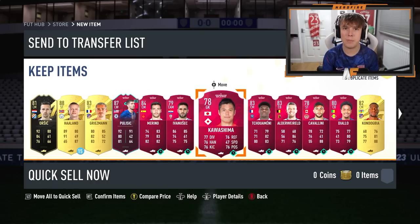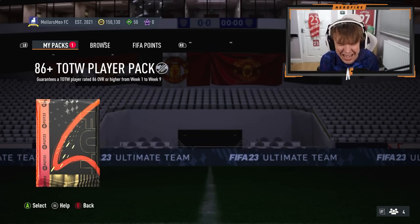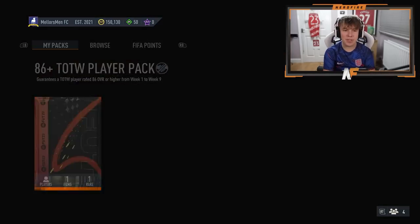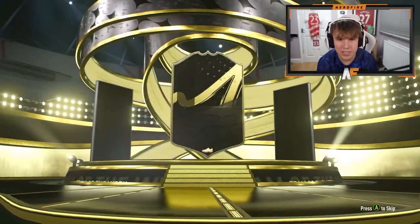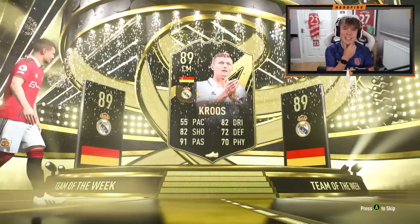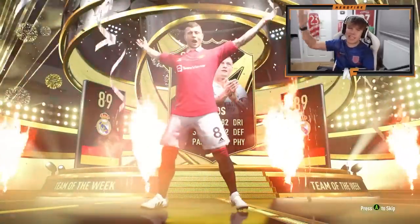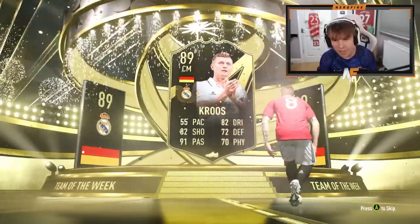On to the Team of the Week pack — this might be the final one. Please EA, show us something decent. Germany — it's Kroos, isn't it? It is, but oh — it's the lower version, the 89. They didn't give them the 90. That's an L.